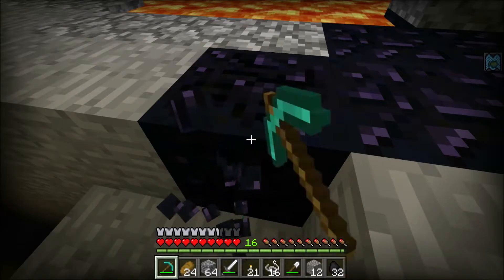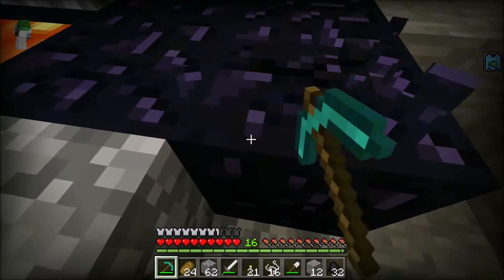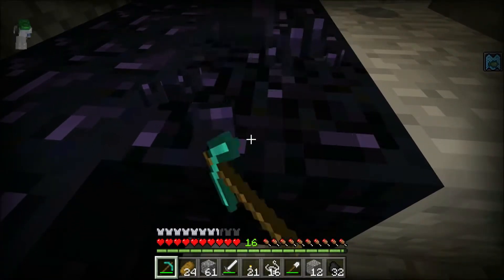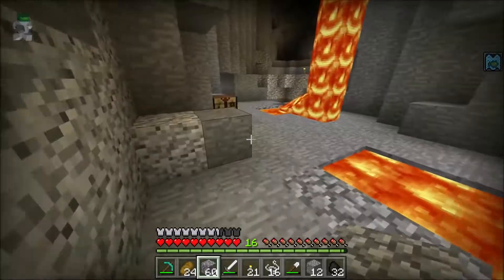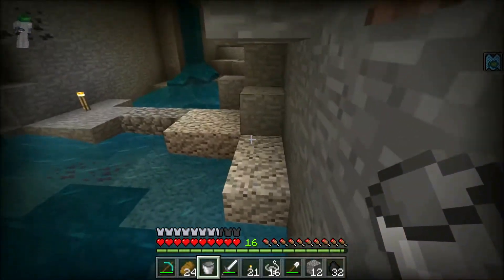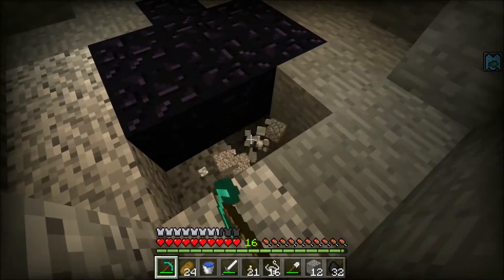Let's go ahead and grab as much obsidian as we need — possibly more. Whoa, that was actually terrifying! Did we even get that piece? We did get that piece. I'm actually gonna crouch as I get this because that was really scary. We'll go ahead and cover up these holes. I might go ahead and make a bucket and grab some water. My inventory is full again. We'll take from this right here — there we go. Does this have any lava underneath it? Okay, yeah, we'll grab this. Seven pieces.